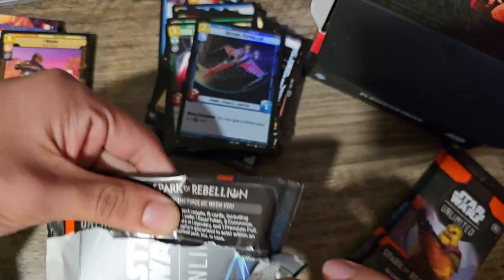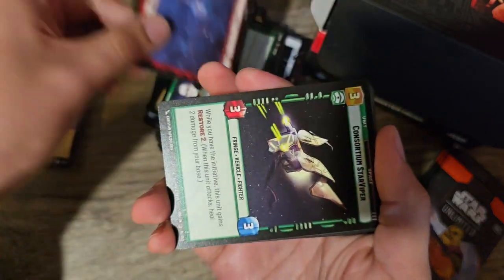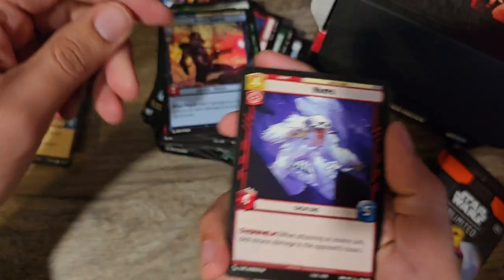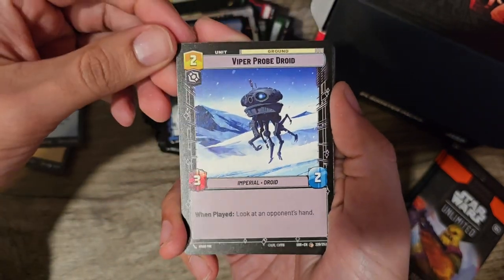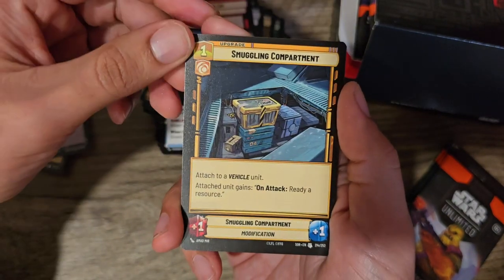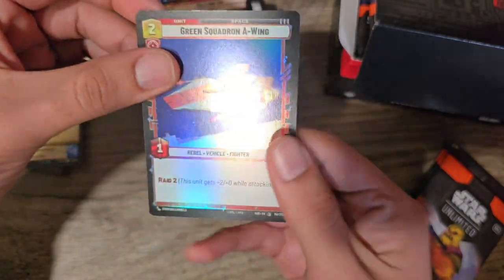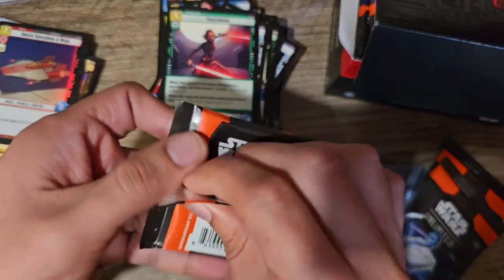We are four packs away from being halfway. Next we have Tarkin as our leader. We got Kestrow City. We have Consortium Star Viper. We got Death Trooper — I like the Death Trooper. Wampa. There's a regular Wampa. Surplacer Technician. Alliance X-Wing. Repair. Viper Prodroid. Bounty Hunter Crew. Restock. Rallying Cry. We have the Ghost — nice, for a Blue Deck. Smuggling Compartment — that's pretty good too. Traitorous. And Green Squadron A-Wing is a Foil.